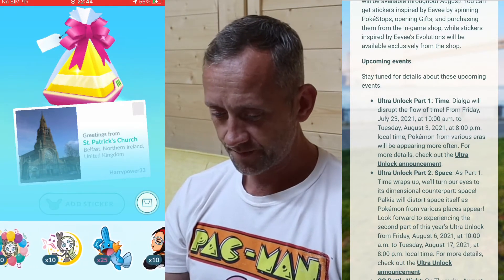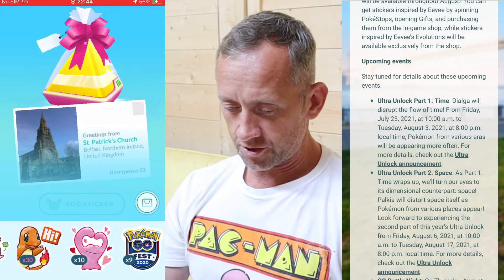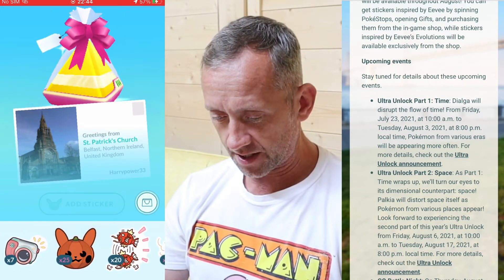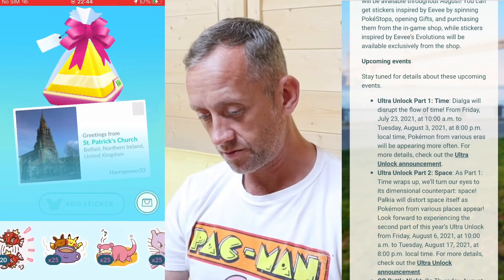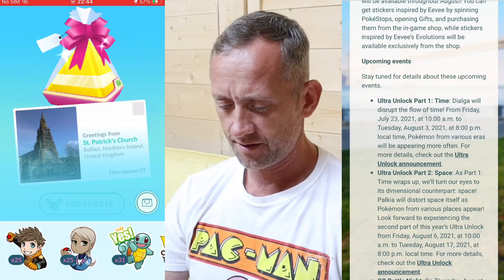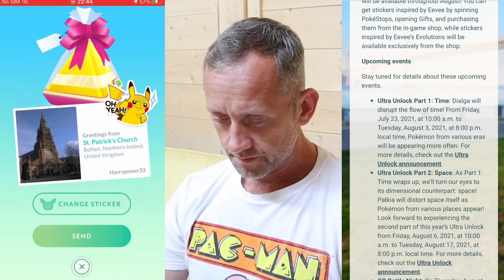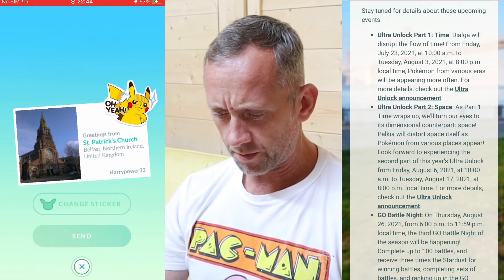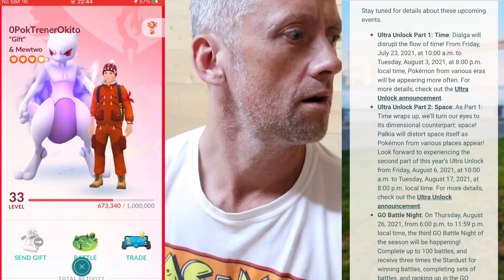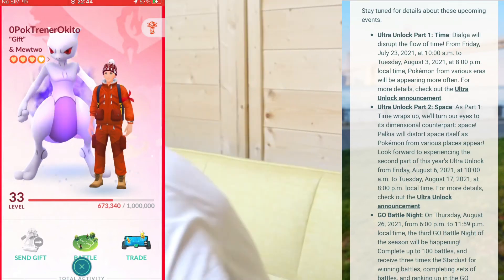Sent! Upcoming events: Ultra Unlock Part One - Dialga, which we're currently doing at the moment. Dialga is here - it says until August 3rd but the other thing says it's here to next Friday, so it's here until next week sometime. Ultra Unlock Part Two - time wraps up. I think I can hear a cat crying - I need to just check.